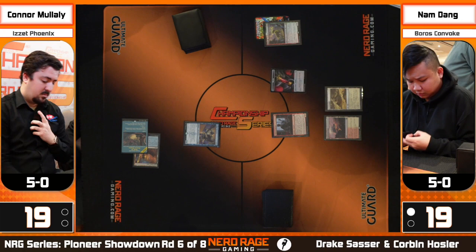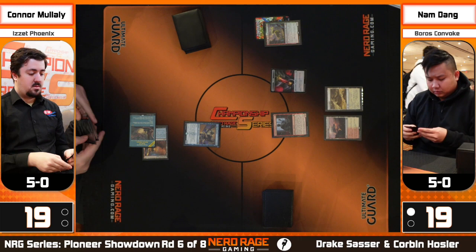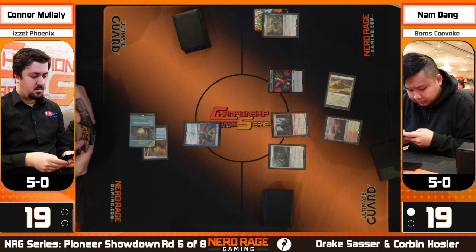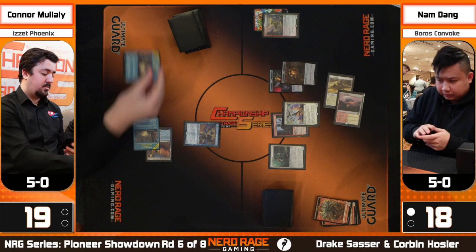Ledger Shredder is going to be the star for Connor. You mentioned the one-ones — the Thopter tokens on Nam's side. But Ledger Shredder not only is a brick wall as a one-three against one-ones, Nam is going to be triggering that connive ability on Ledger Shredder too. It can pull double duty — able to find the sweepers, and once it gets a +1/+1 counter it survives Anger of the Gods, playing very well with the sideboard.